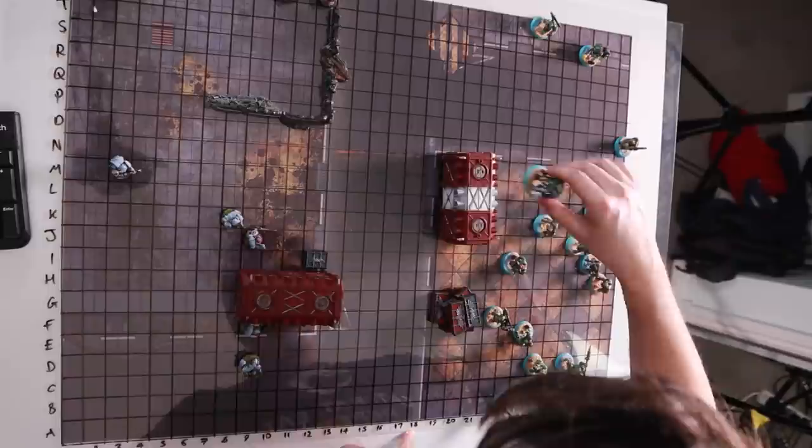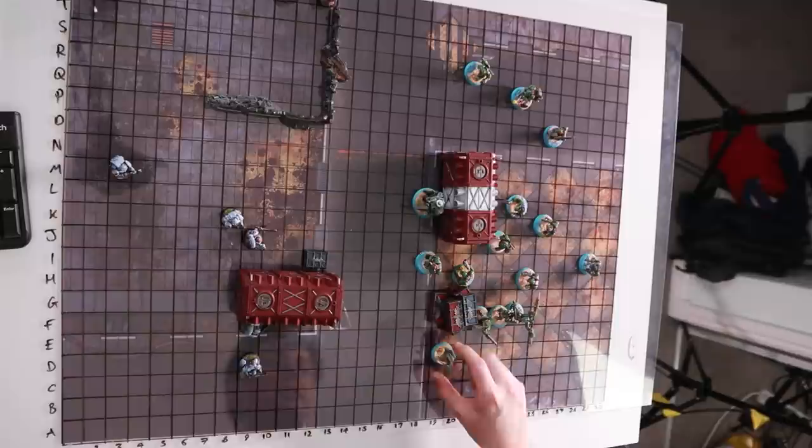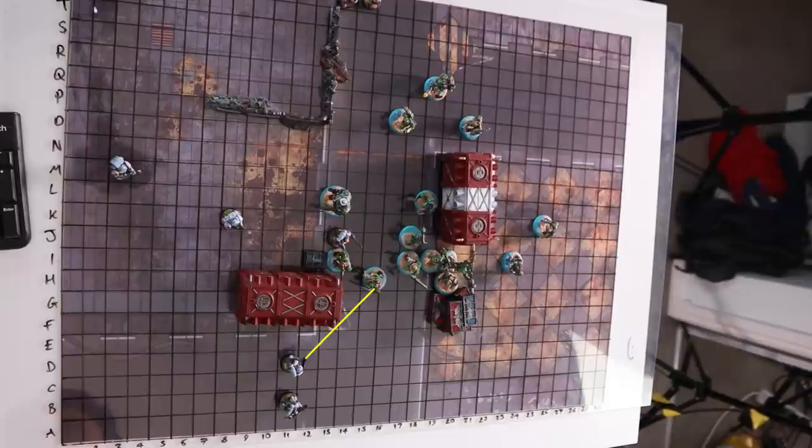In the first turn, the AUX surged up the board going mid. Shagrat fired a rocket and flesh wounded Nevaeh, my heavy weapons marine. In response we had a dismal shooting phase, only taking out one AUX. In turn two, the AUX continued to pound up the board and Koros, my sergeant, countercharged to get the initiative in the fight phase. We chipped a wound off their boss knob Chris Trott, but otherwise achieved nothing in the shooting or fight phase as the dice absolutely refused to go my way.